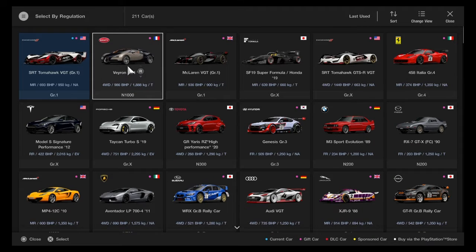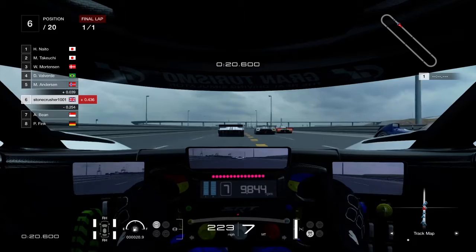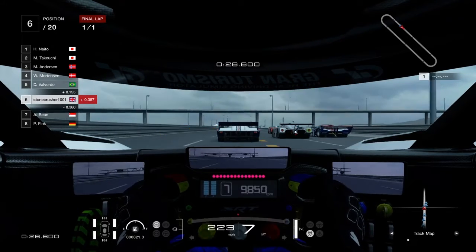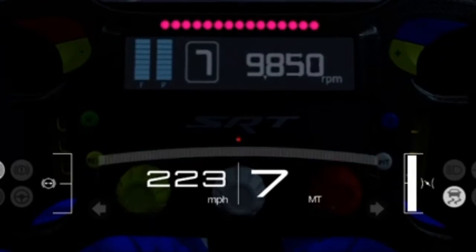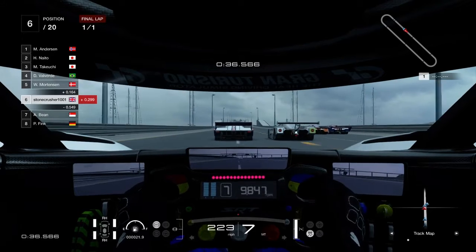Next we are going to be using the basic Dodge Tomahawk Vision car. This is a basic model of the Tomahawk Vision car. As you can see, the Dodge Tomahawk Vision car — the McLaren Vision car — has a top speed of 223 miles an hour.